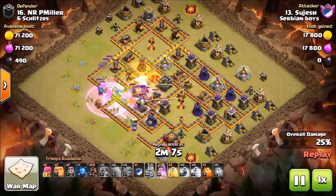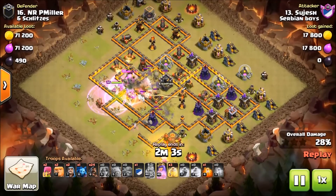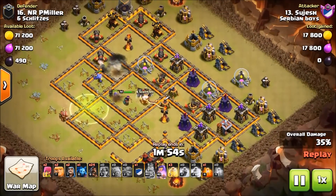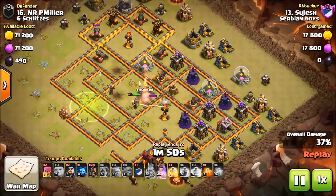Not only that, you notice a couple of giants in his troop comp. Sejesh is going to probably use those giants in the old-school method of tanking his hogs on the way into the base, and that still works today. That strategy was used a long time ago in this game, and it is still working right now.